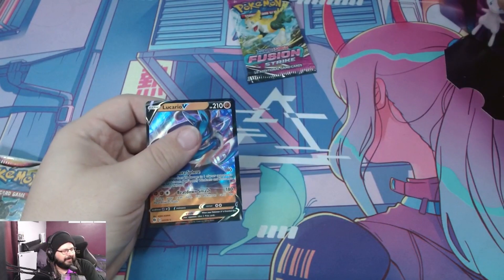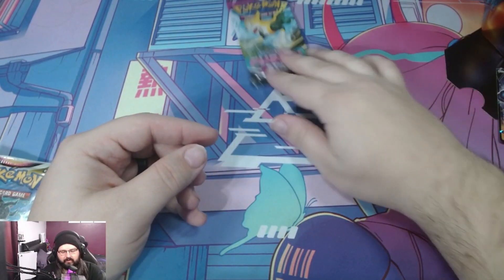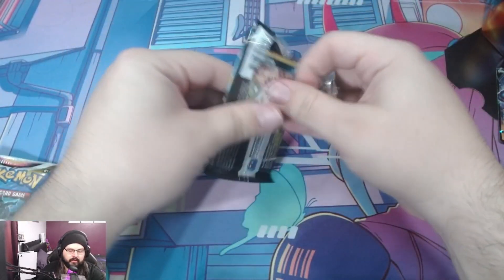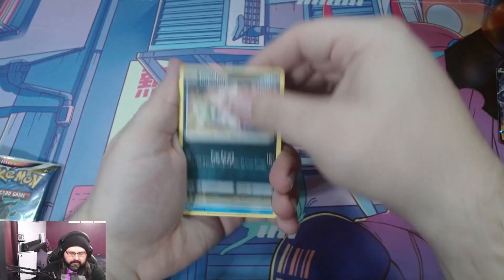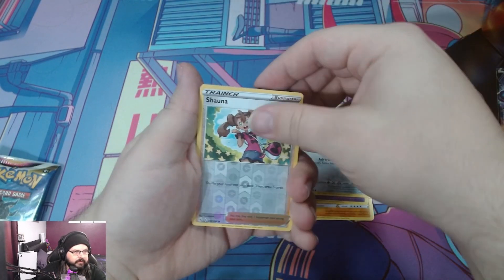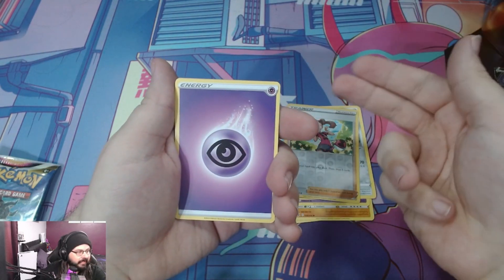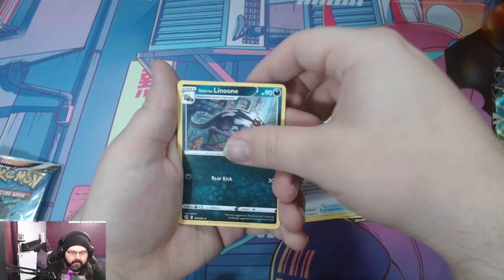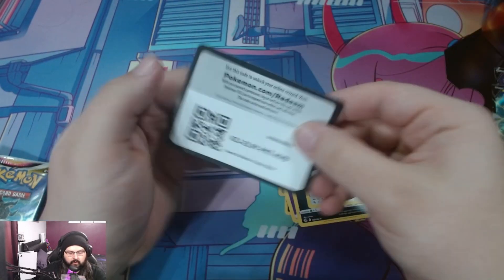We're not going to pull Moonbreon. We're going to get just trashed into oblivion here. Alright, we'll put the Lucario over there. Let's just start with the Fusion Strike. We might as well get the Fusion Strike done right now. So we're just going to go through it: Impidimp, Snom, Onix, Jigglypuff, Durant, reverse Shauna with a Pikachu V. Okay, at least we got a hit out of Fusion Strike. If that wasn't a total strikeout — Psychic Energy, Farewell Bell, Inkay, Lunone. Oh, I didn't even see the Sinistea. Oh look, there's a code card.